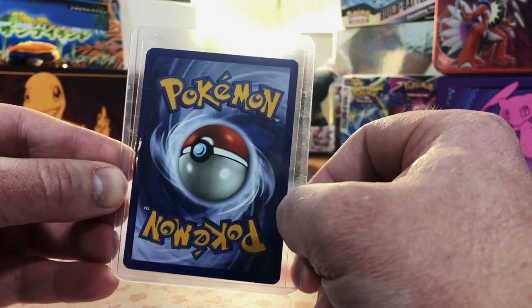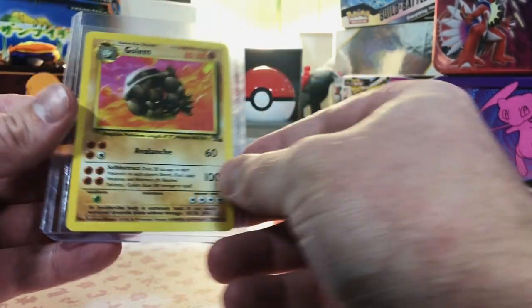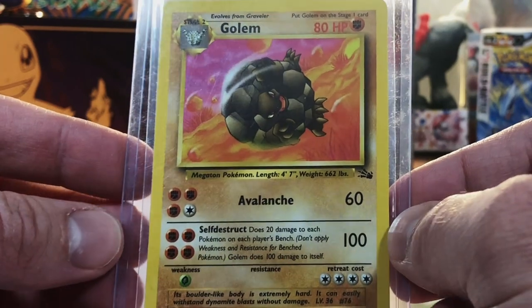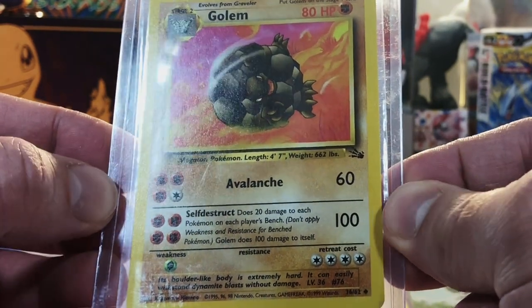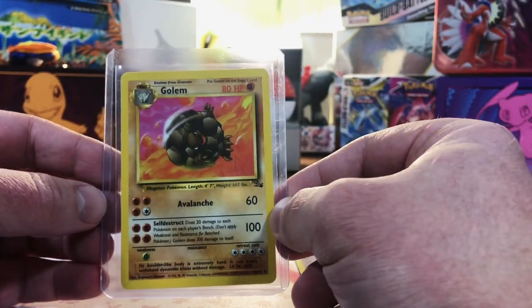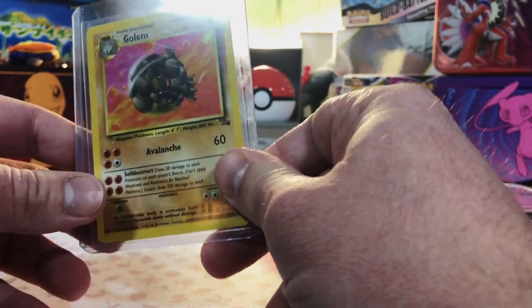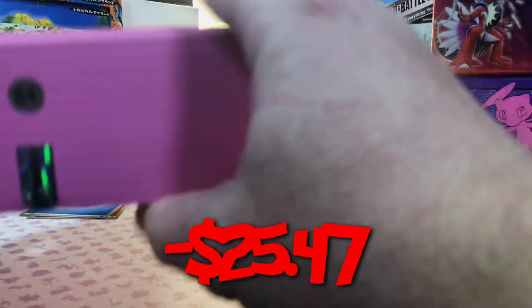It is... an uncommon, but it's a 1999 Fossil Golem Uncommon, and it looks fairly decent too. I'll take that — no problem there. So that was our $100 Pokeball box.